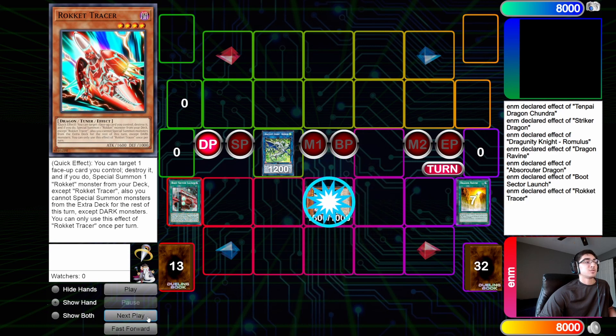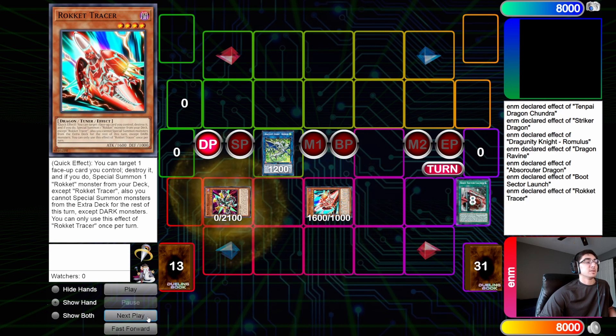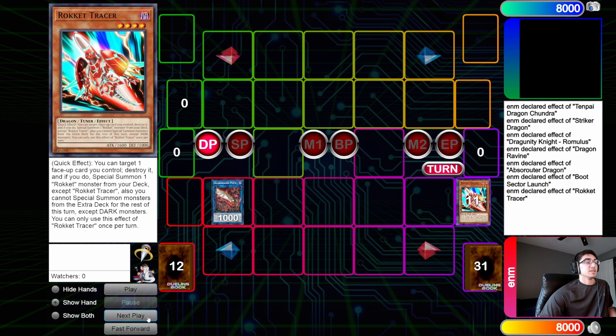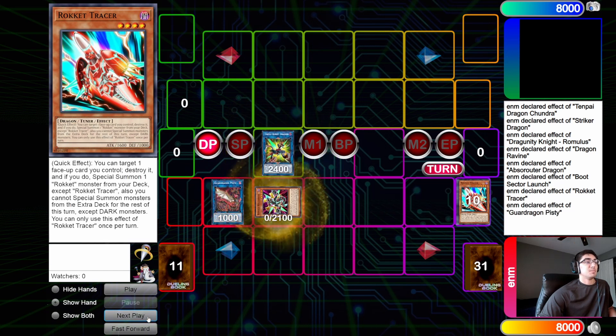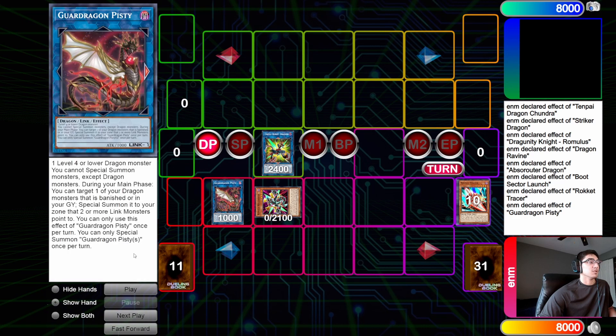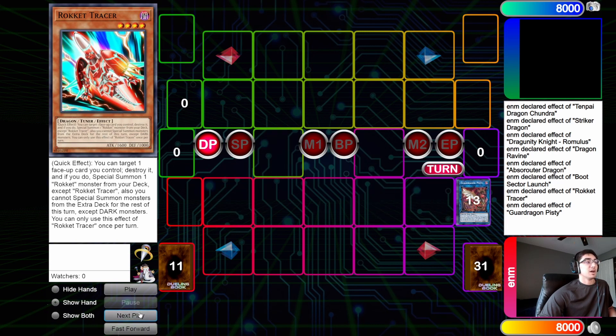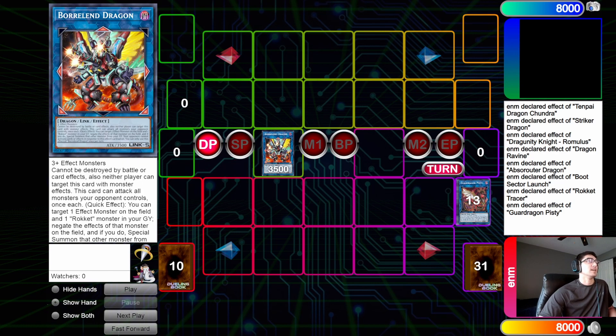Then we sac off the Ravine for Boot. Boot's effect special summons Tracer. Tracer's effect pops the Boot to special summon the Recharger. From here we link off the Recharger into a Pisty, then link off Tracer and Romulus into a Triple Burst. Pisty brings back any Level 4 Dragon — it does have to be a Dark because we are Dark-locked from Tracer into Rocket Recharger. Then you just link off all five into Boralend. This is a great play if you got De-Barriered or if you got Threatening Roared in the battle phase — it just gives you a nice backup plan.